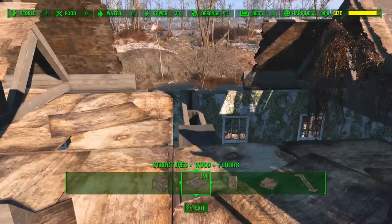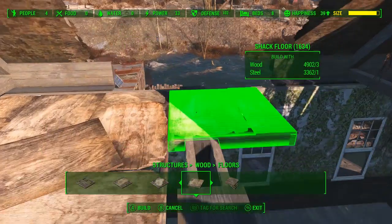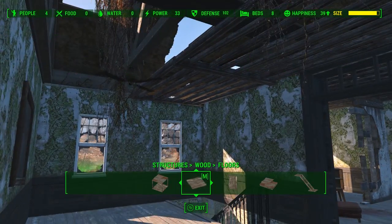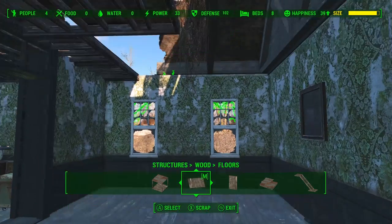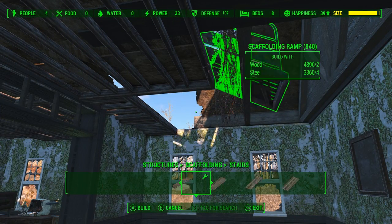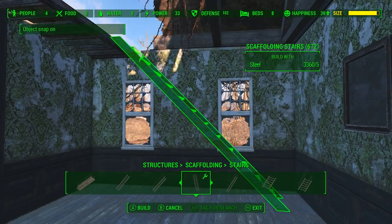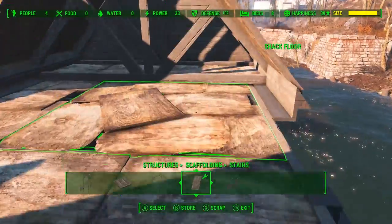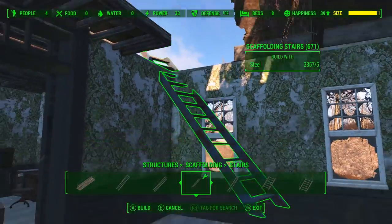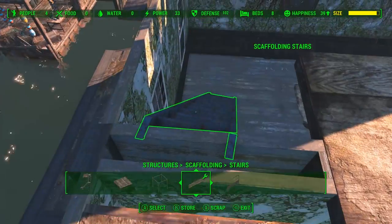Now we're gonna build a staircase so we have an easy way to get up here. I went ahead and placed down these quarter boards and it actually ends up being a mistake, because adding the staircase to that just sticks out too far and I keep bumping into that crossbeam, which blocks me from walking up the stairs easily. So just removing one of those boards and then placing the stairs down allows me to get it up pretty easily.